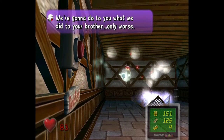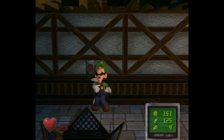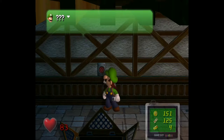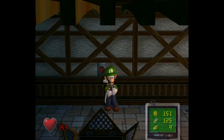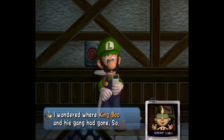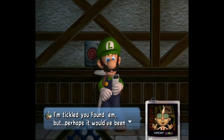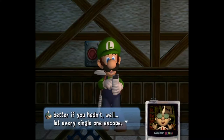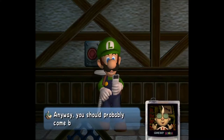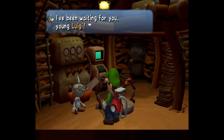'Luigi's finally gonna do what we did to your brother, only worse.' 'What's on his back? It's Egad's Poltergust 3000. Everybody scram!' So that was King Boo — but even he's scared of Egad's inventions. Egad says those were the ones who released all the ghosts from the paintings in his gallery. He wonders where King Boo had gone — they were hiding in the mansion all along. This is one of the only times we head back to the lab in the middle of an area, except when you save and quit.